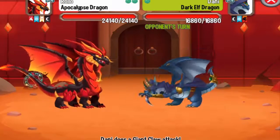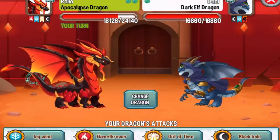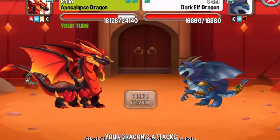And the third dragon is the Dark Elf Dragon — again, a Dark Element Dragon. So let's critically hit it with the Out of Time attack.